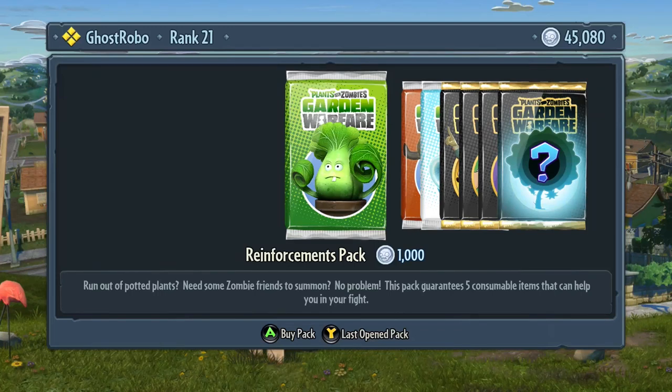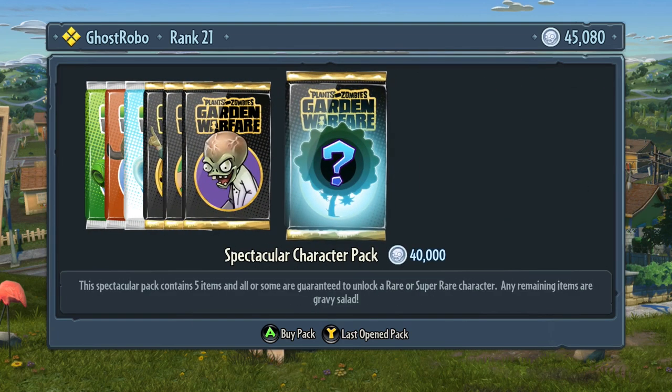We interrupt your regularly scheduled broadcast for a special Plants vs. Zombies Garden Warfare update. Guys and girls, look at the top right corner of your screen. I'm Ghostrobo and I've got 40,000 coins — actually 45,080 — but the number that matters is the cost of this spectacular character pack, and we're about to unlock another mysterious man and/or plant woman.